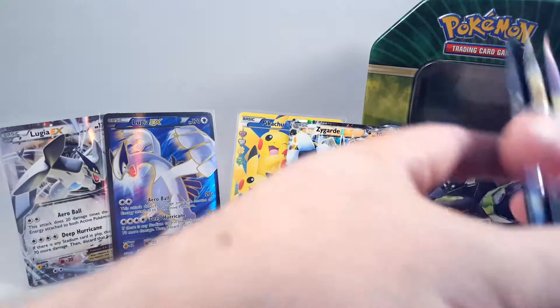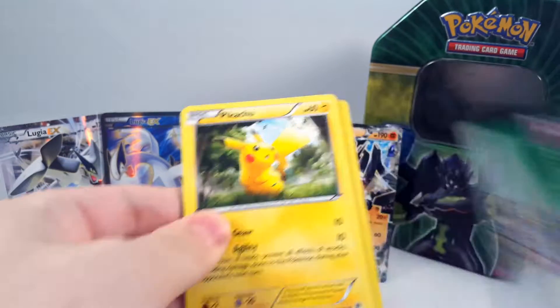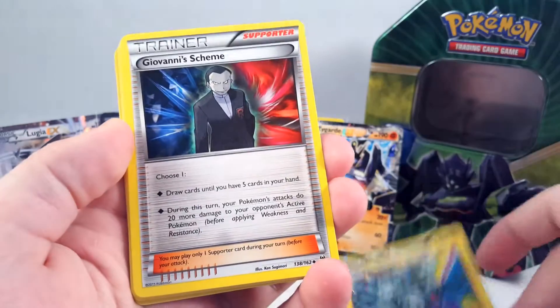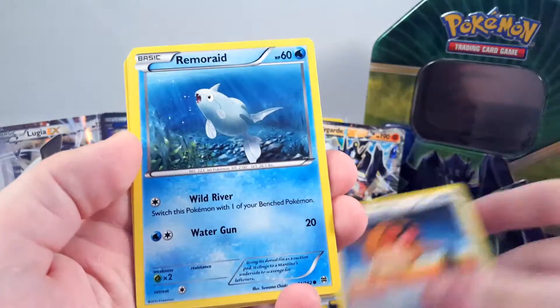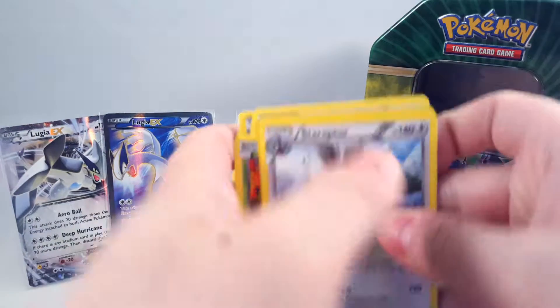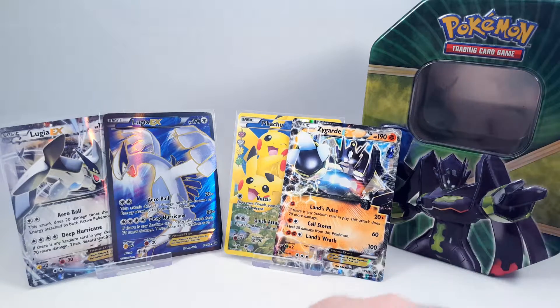We'll leave that one to last — let's go with the Breakthrough pack first. So we have: Magneton, Giovanni's Scheme, Kirlia, Pikachu, Hoothoot, Remoraid, Teddiursa, Scatterbug. Reverse is a Hoothoot, and a regular rare Staraptor. Unfortunately we didn't get any Mewtwo EXs.